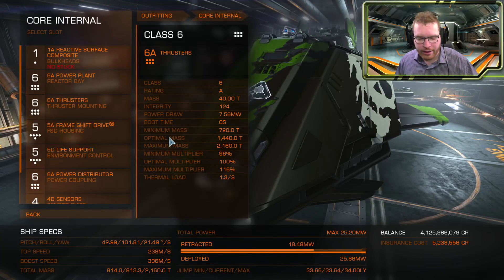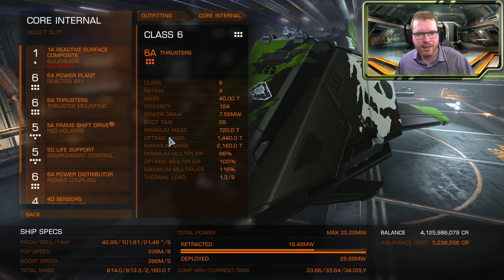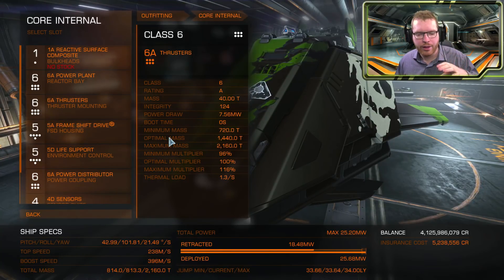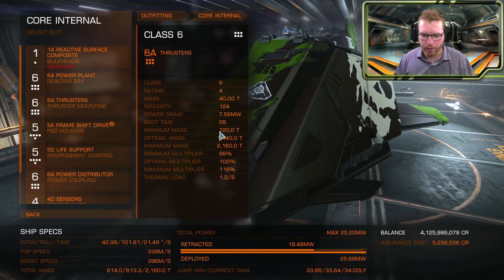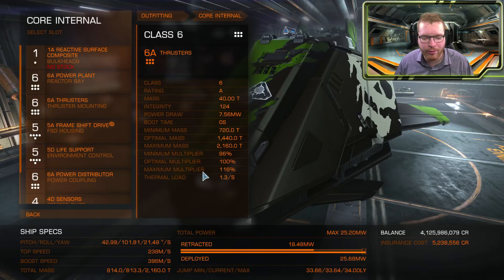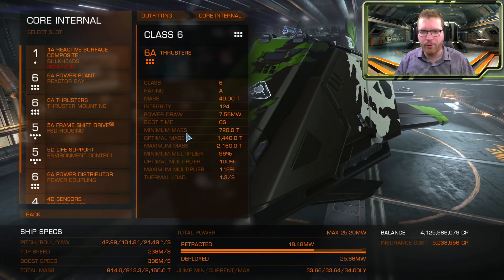Just looking at the mass here, optimal mass doesn't mean that's where your thrusters perform most optimally — it's just like the middle benchmark area. The minimum mass doesn't mean that if your ship is lighter than the minimum mass they won't be able to use the thrusters. It just means that if your ship mass drops lower than your minimum mass, you no longer gain any benefit, because at that point you are already at your maximum multiplier. So you're not going to get any more performance out of your thrusters, even if you drop your mass even further.